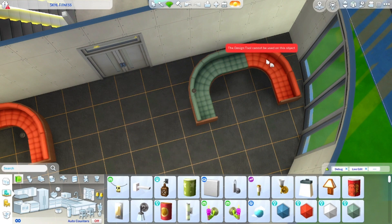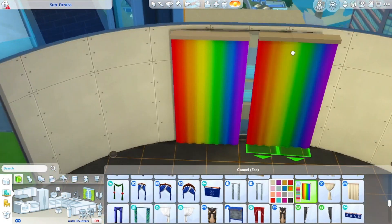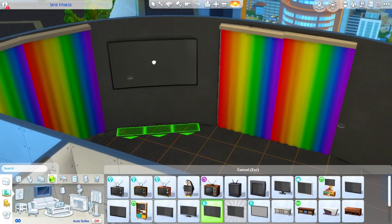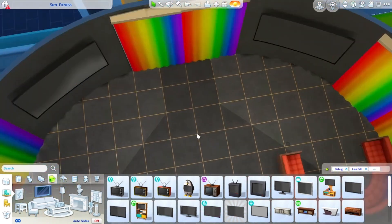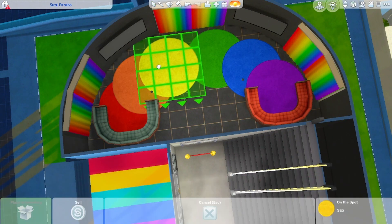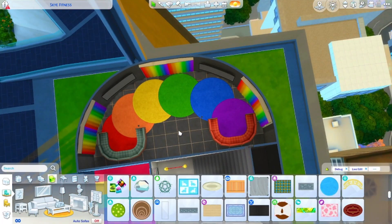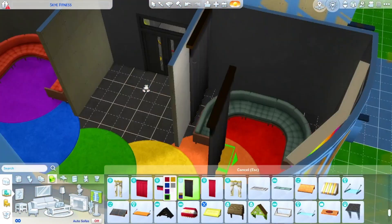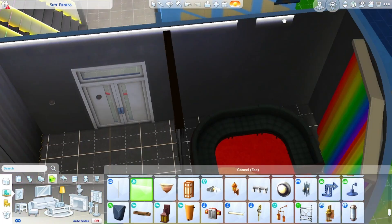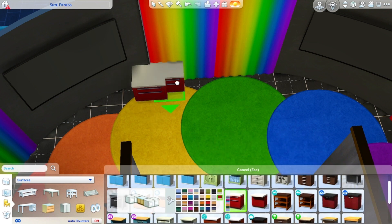I wanted to show pride so I used a bunch of different colors — not just the regular rainbow colors but pinks and whatever I could add in there. This area started making me think of a slightly NSFW room, but then I realized there are two TVs here, so I thought of it more like bottle service — where servers hang out with higher-up customers. Very rainbow in here, two separate areas that could be covered up with curtains. You have to be the best of the best — meaning you have a lot of money — to be in here.